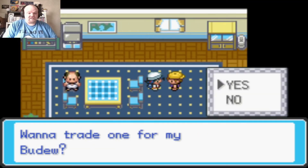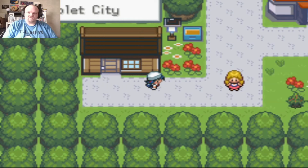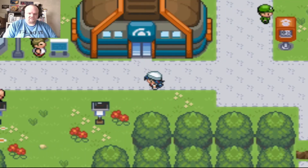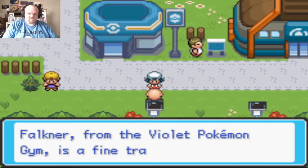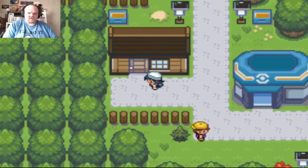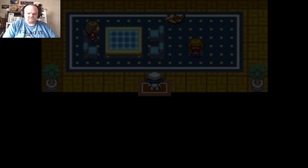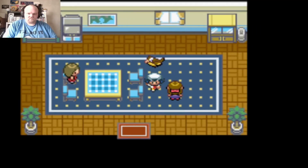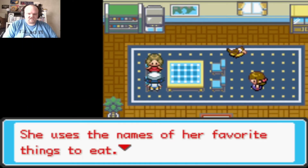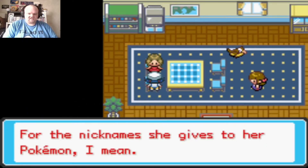Bellsprout — wait, this kid will trade one for my Budew? It's Budew this time, not Onix. Has a little difference. A trainer here named his Pidgey Strawberry and says he uses names of his favorite things to eat.